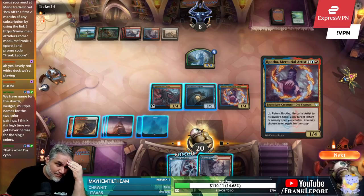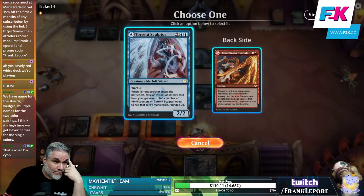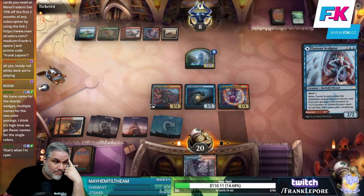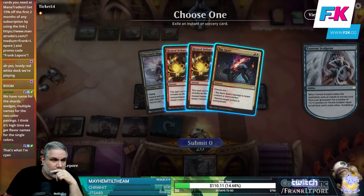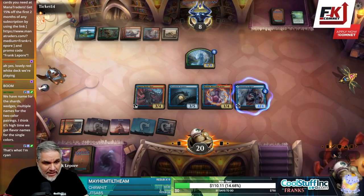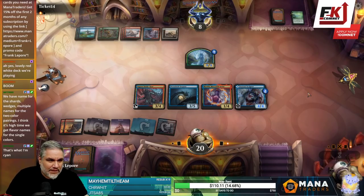Now we also can't do two things this turn. But now we can make two things unblockable — that's pretty good. We can also attack for four. But then they just eat our serpent — they have two cards in hand.